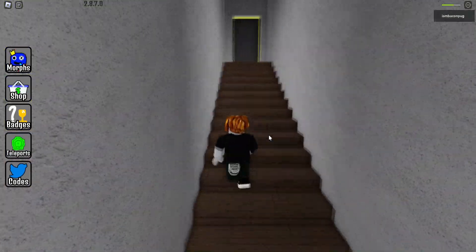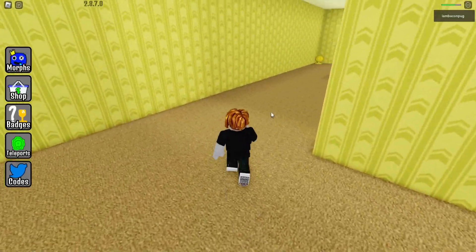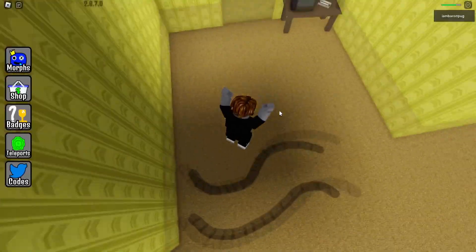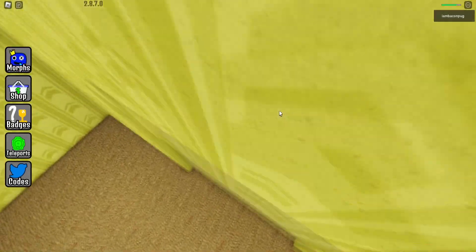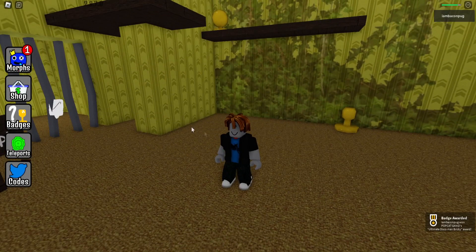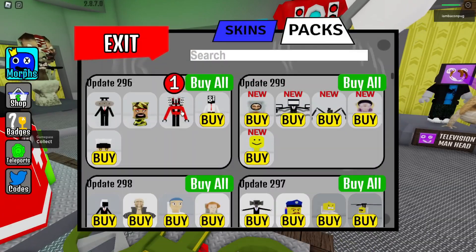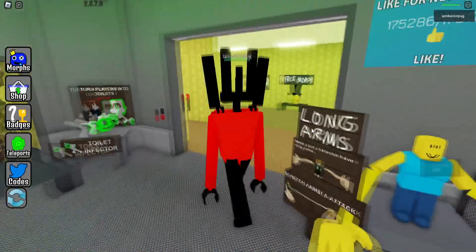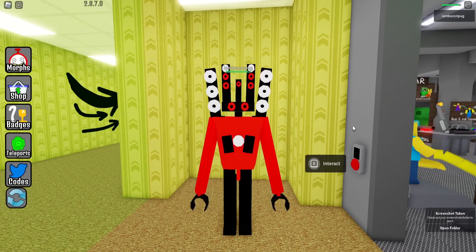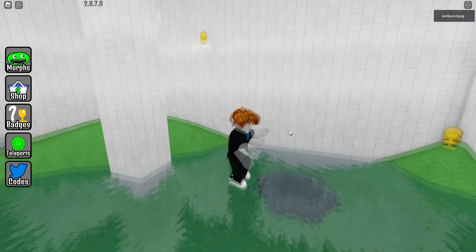For the next one, go to level 2, then go up the stairs. Avoid these black hands because they want to hurt you. Go over here and you can see the announcement 'don't jump' — so make a huge jump and enter right here. There will be a new toilet — take it! Now we have the ultimate bricky command morph. It looks amazing!